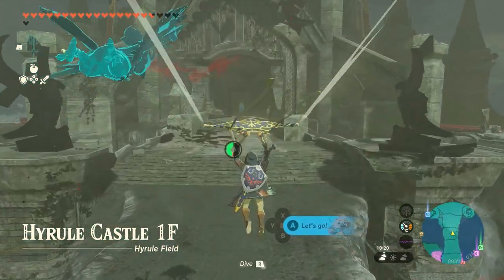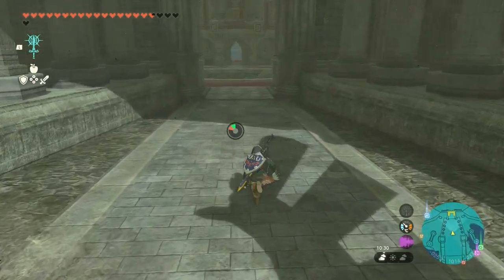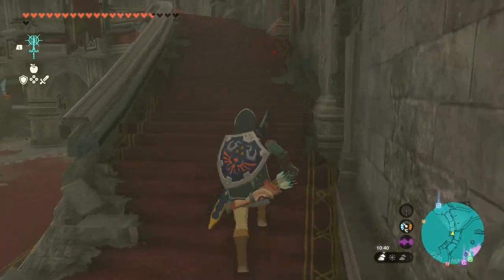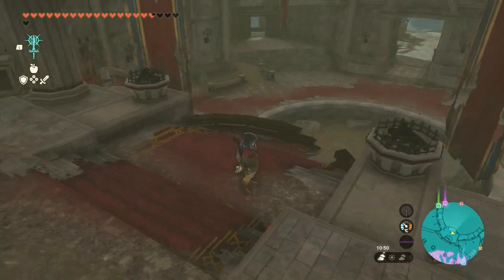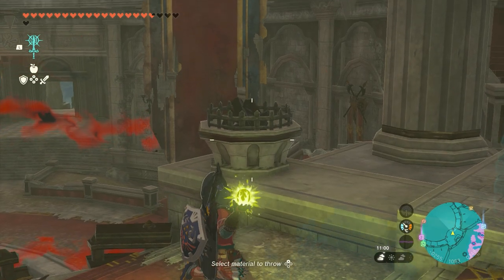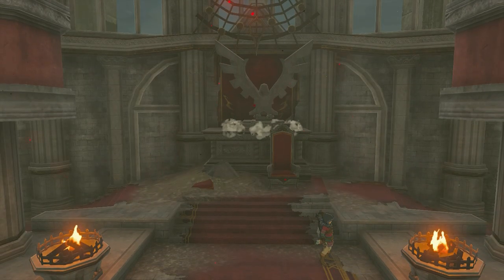Just glide down and walk all the way into the throne room itself. It might be possible that you encounter some enemies on your way here, depending on whether you have already been to Hyrule Castle or not. When in the throne room, just walk up the stairs. Here, just before the throne, you can see two torches. Now we just have to light them. The easiest way is with fire fruit — just throw them in one at a time. Now they are lit and the vault opens itself.